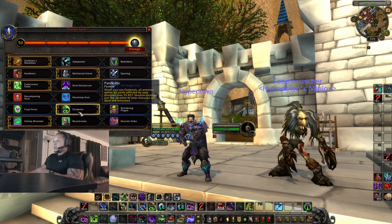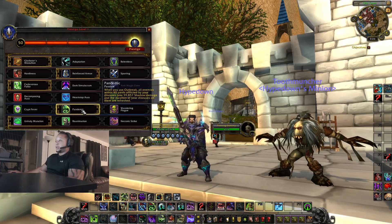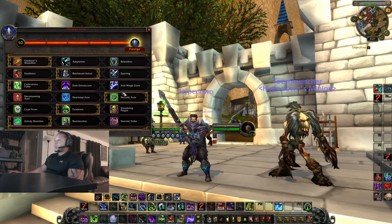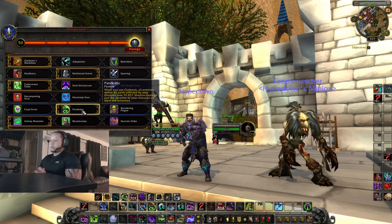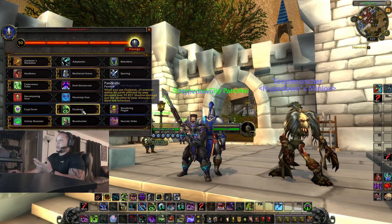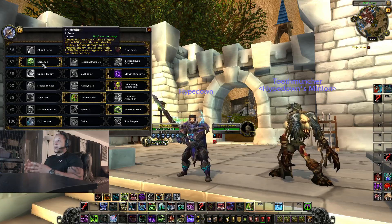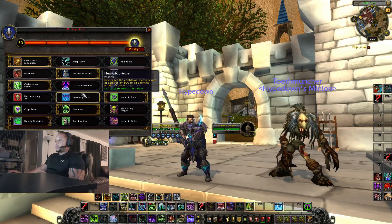I love Pandemic — it changes what your Outbreak does, making it deal damage, and it's a great ability. I use Outbreak quite often because things get dispelled and targets are always grouped together. This talent makes Outbreak deal more damage than Epidemic when the whole team is together, so if they're grouped up I use Outbreak, and as they spread out I switch to Epidemic.